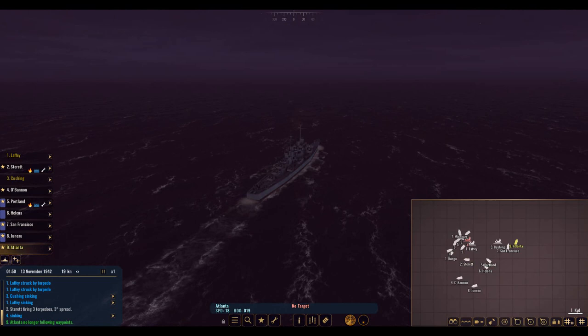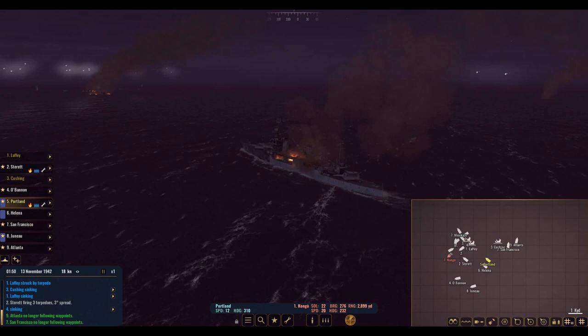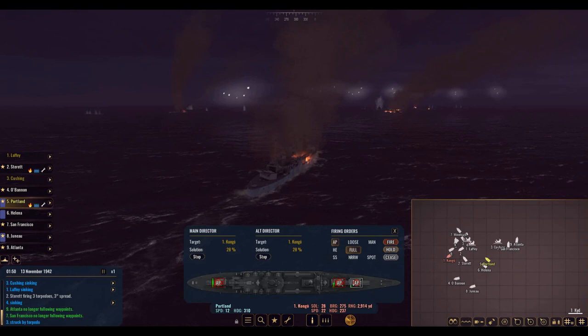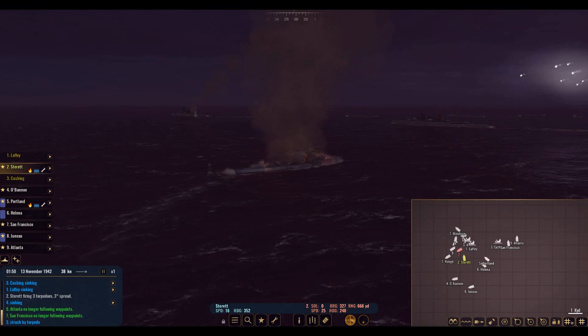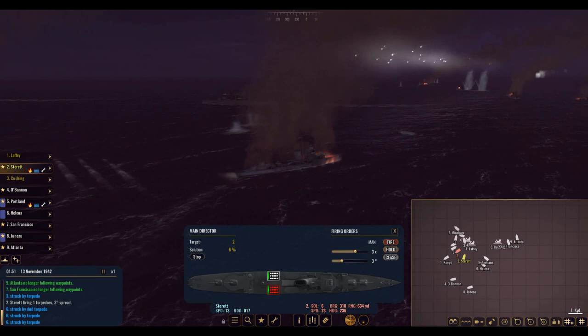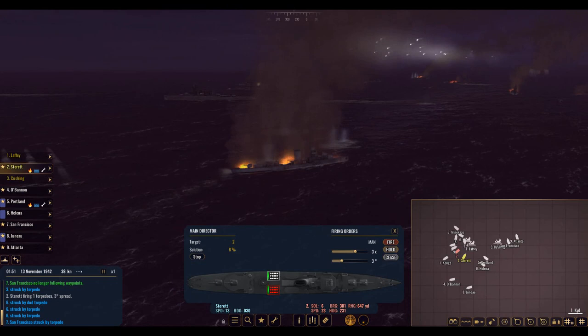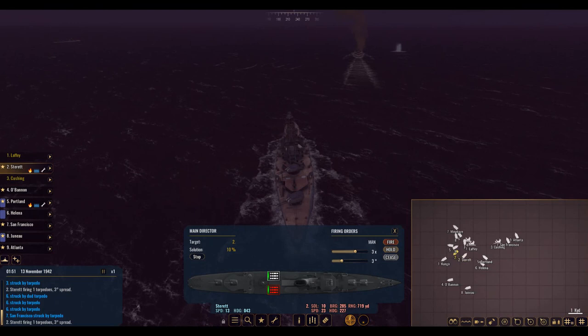Switch over here to the Atlanta — I'm actually going to change her trajectory and get behind the enemy over here. We'll do the same with the San Francisco. Still firing at that Kongo ship. Talk about a true battle we've got going here. He's at 32%. I'm going to try to fire some starshell rounds here to get that visual even better. Let's jump back to the Sterret — he's got the use of the left, I believe. Fire. Struck by torpedo — I'm not sure if that's us or them. We're trying to fire all the torps we can. Looks like we've got a lot of burning ships here on the enemy side. Not bad at all.